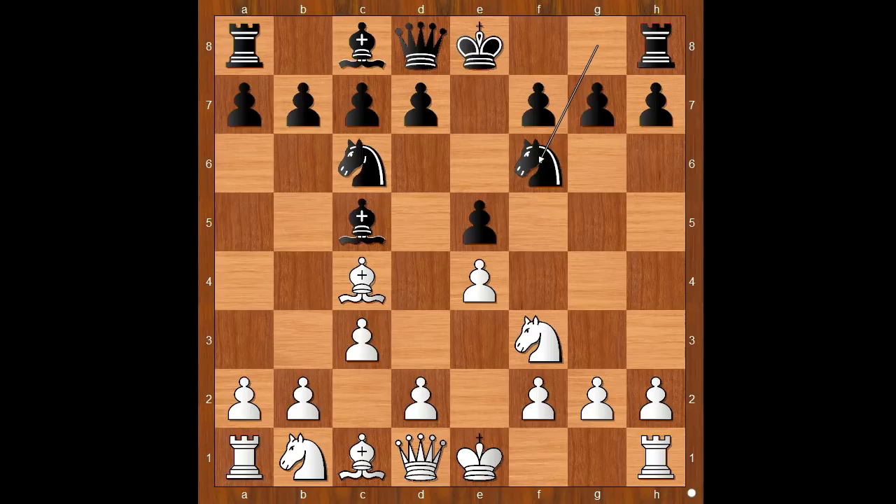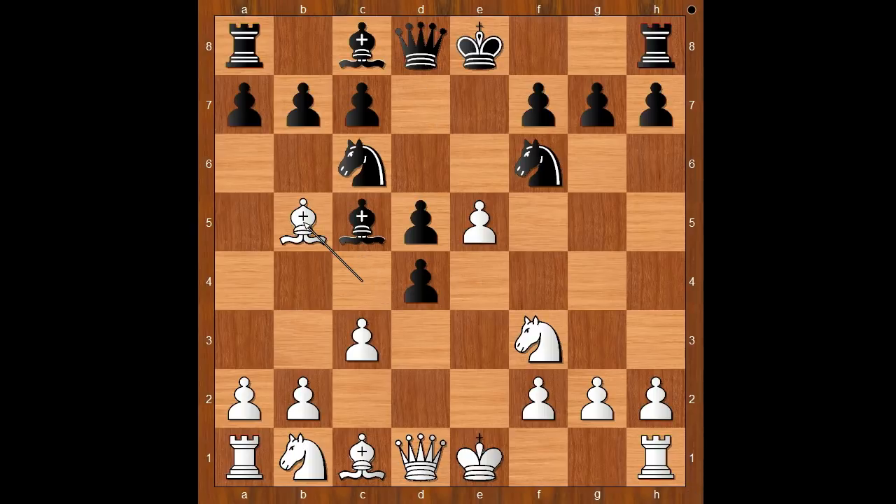Knight to f6 attacking the pawn on e4. d4, e takes on d4. e5, d5, bishop to b5. Taking the knight does not give white an advantage, because then pawn takes bishop on c4.